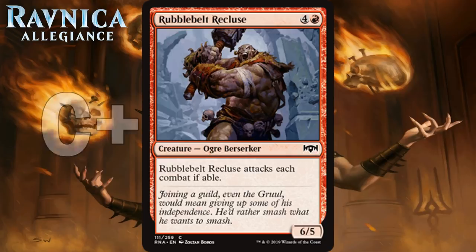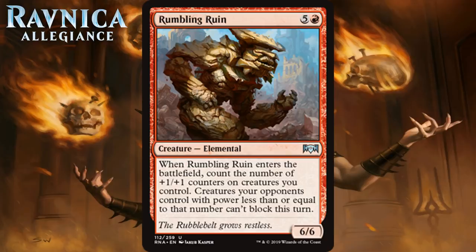Next up we have Rumbling Ruin, which for 5 generic and a red is a 6-6 elemental at uncommon. When it enters the battlefield, count the number of plus one plus one counters on creatures you control; creatures your opponents control with power less than or equal to that number can't block this turn. I really like this card. It incentivizes you to choose the plus one plus one counter option more frequently in a Gruul deck because that ETB trigger means business. His fail case is a six-mana 6-6, which is basically already a C. If you can get the counters going, he'll get you in for a ton of extra damage. The Ruin also seems perfectly splashable in a Simic deck where he may be even more frightening. This thing is definitely first pickable — giving him a B-.